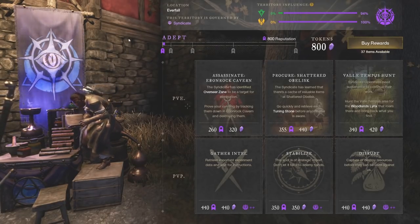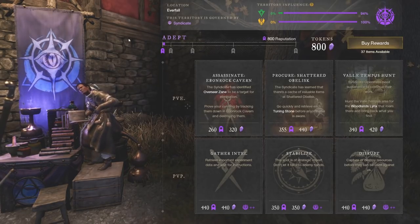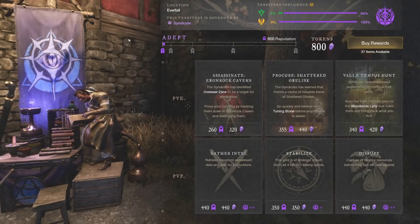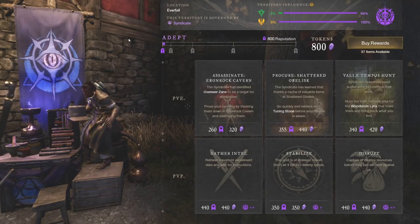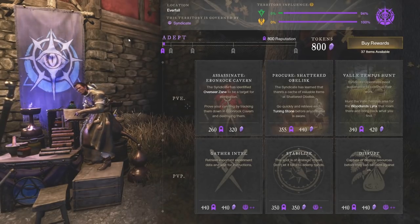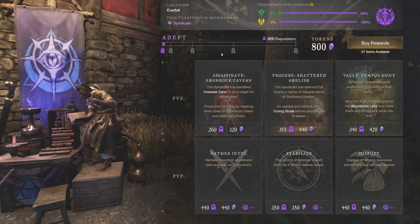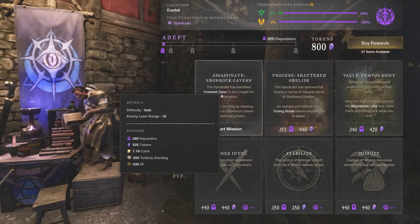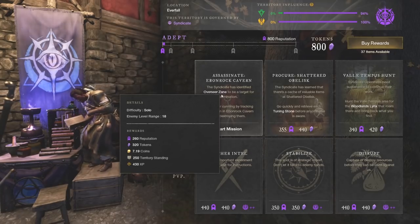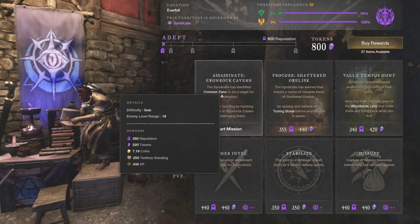I used this quite a bit during the closed beta, and I'm going to give you some of the closed beta pricing and gold I was able to make. Obviously a two-week beta is more relevant than a three-to-four day alpha. First off, faction missions — not just Syndicate but faction missions in general — this works with Syndicate, Covenant, and Marauders, but you can see that they don't give you much gold.